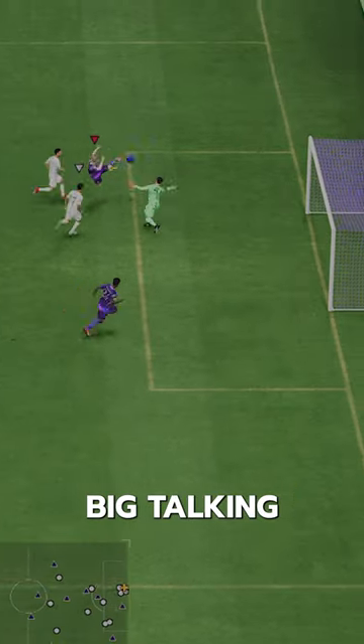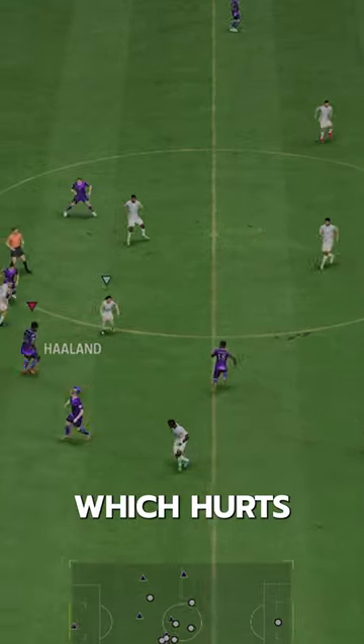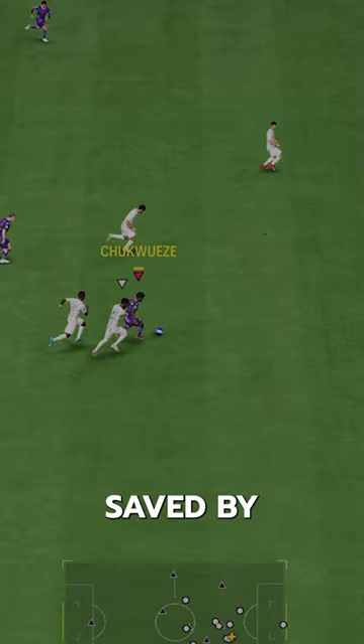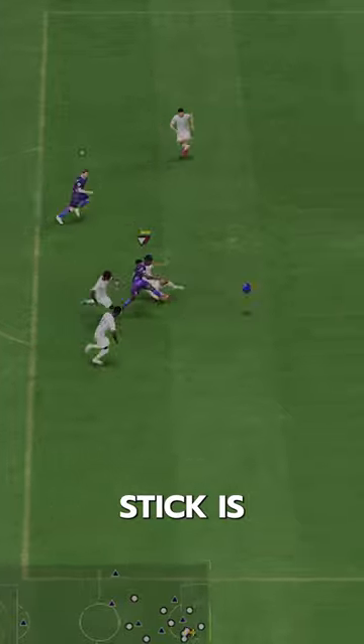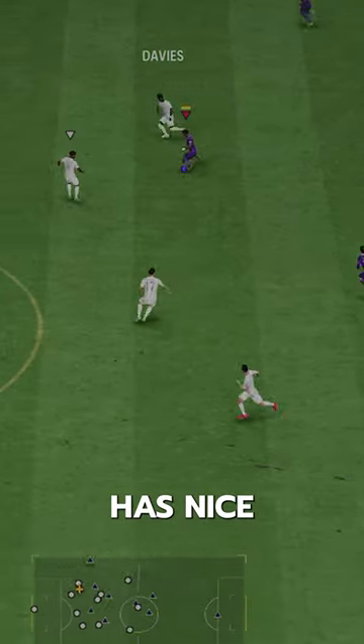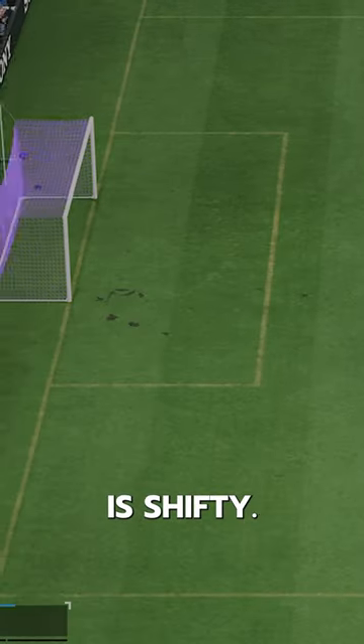Dribbling is the big talking point of this card. They gave him average body type, which hurts his left stick, and they also gave him low reactions, which could be saved by a boost. The left stick is still decent, but a lean body type would have made a world of difference. Still has nice overall dribble with 4-star skills, and his RB dribbling is shifty.